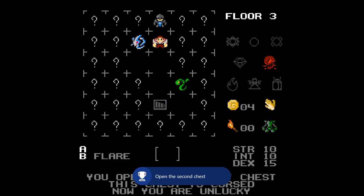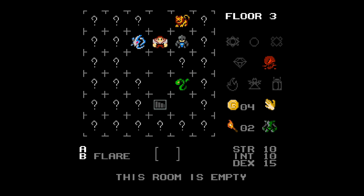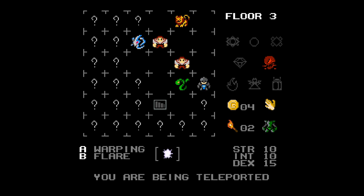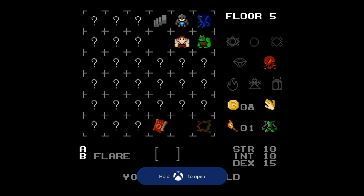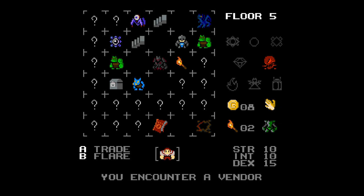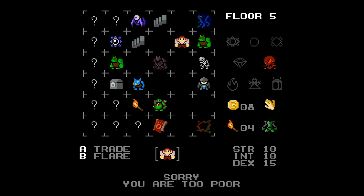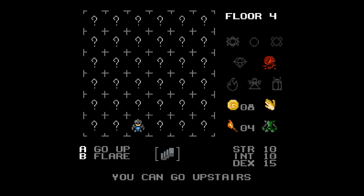We also want to find some flares. Here's a second chest — open that, there we go. If we find flares that's really good — press B to use them and it will show you what's under the question marks around you. Another chest, I got some flares, and now I got teleported to the fifth floor which I haven't been on yet. I still need to get to the fourth floor. I used B and that's a flare — see, it shows me what's around me. These flares are like game changers; they make the game so much easier once you find them, you can totally avoid the enemies.